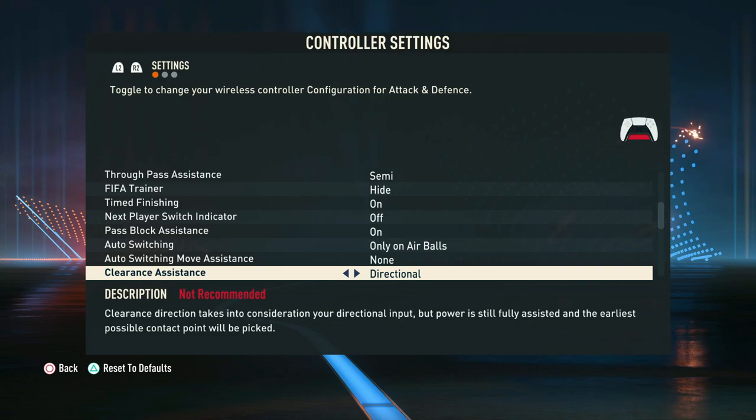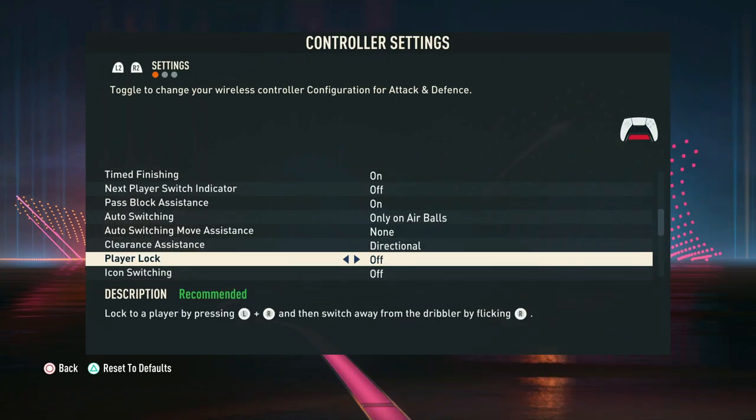In terms of clearance assistance, this allows you to clear the ball away from dangerous areas. We like it on directional as it gives our input a chance to work — rather than just pressing clear and the ball going anywhere, we have precision on where we clear the ball. For example, we might want to clear it up to our forward who's in space on the right wing rather than just anywhere.